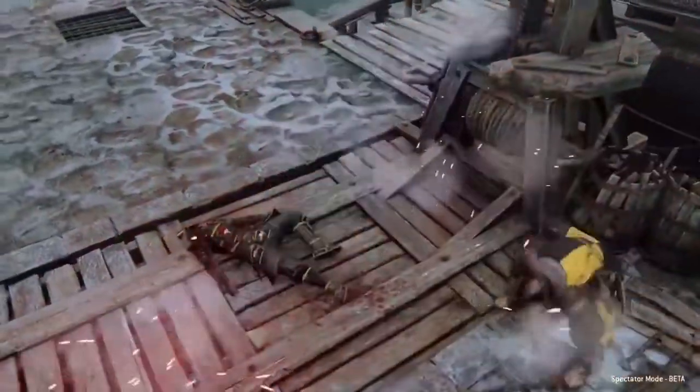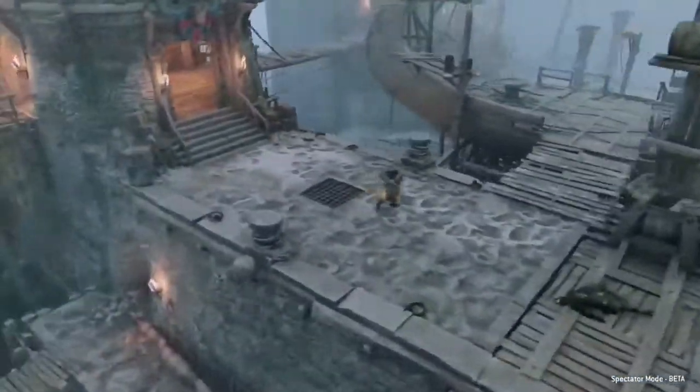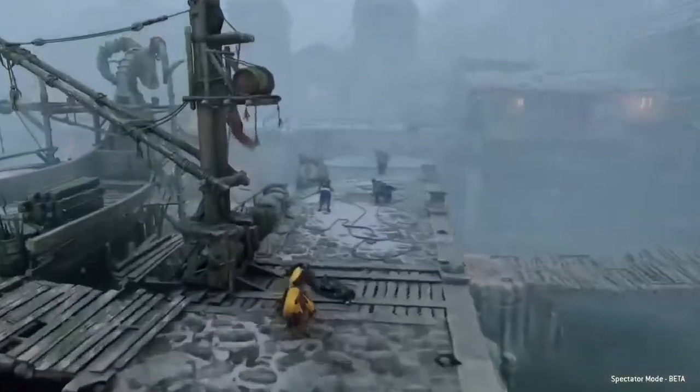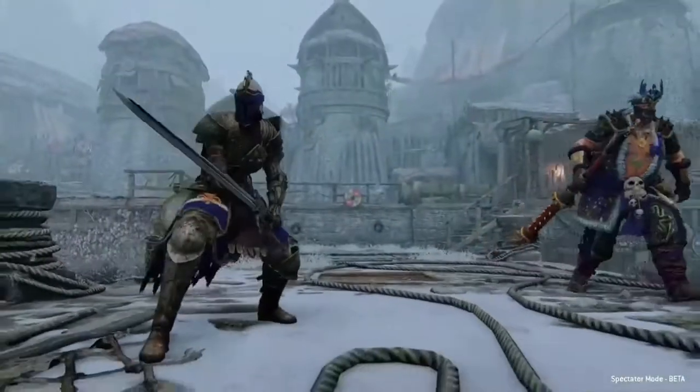Flying around is decent. You can move through objects, even people. You can go out of the map, you can go underneath the map, and pretty high above the map and look down on it — but not straight down, like I said.